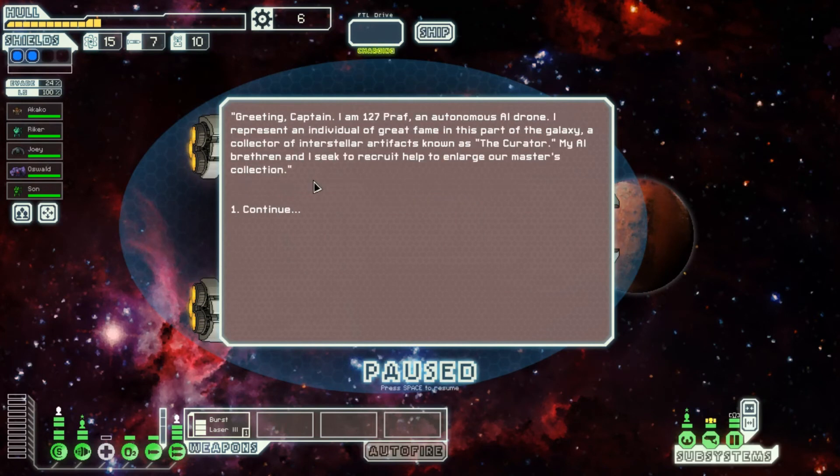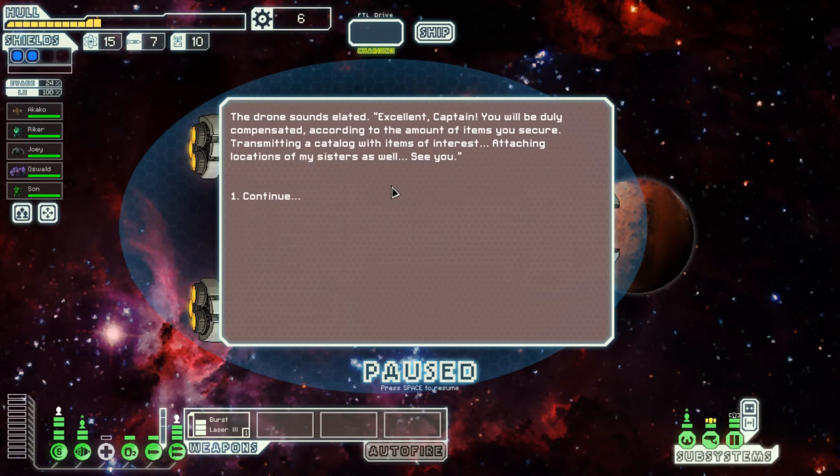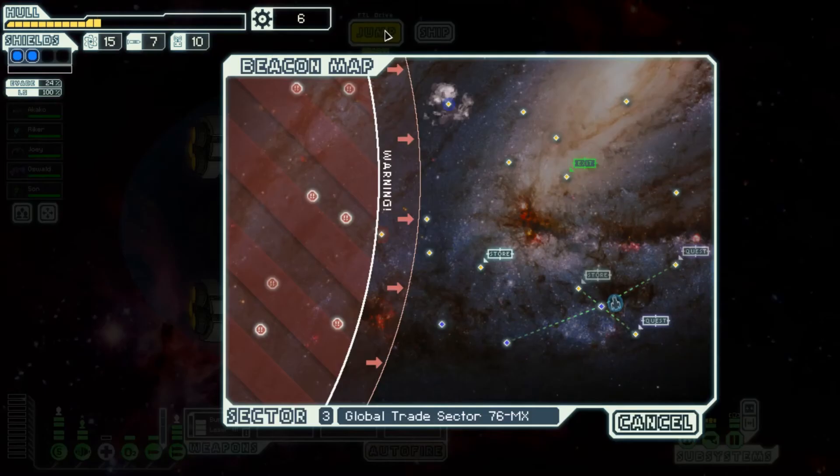Let's talk to the robot. 'Greetings Captain, I am 127-Prof, an autonomous AI drone. I represent an individual of great fame in this part of the galaxy — collector of interstellar artifacts known as the Curator. My AI brethren and I seek to recruit help to enlarge our master's collection. Would you be interested in joining our little club of explorers? You will roam the galaxy in search of strange treasures — a great adventure.' Yeah sure, that sounds like scrap. We need to head there and we're heading that way anyway.